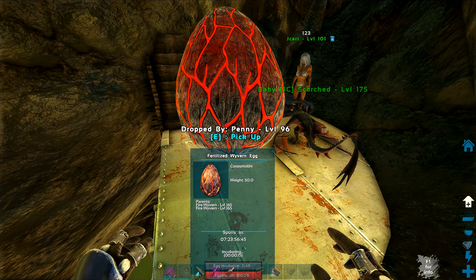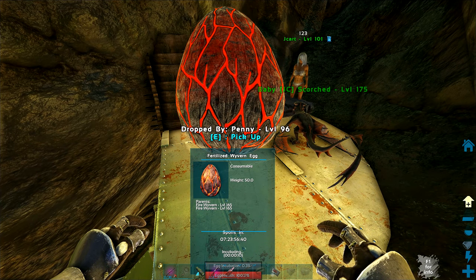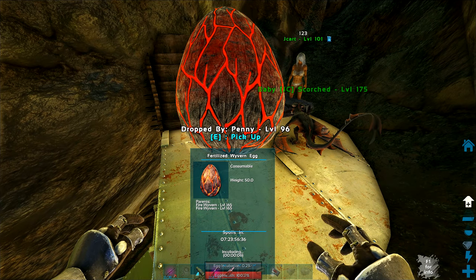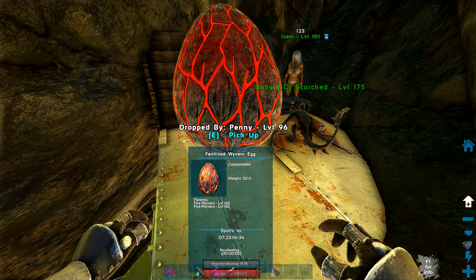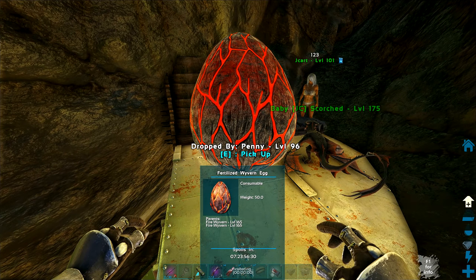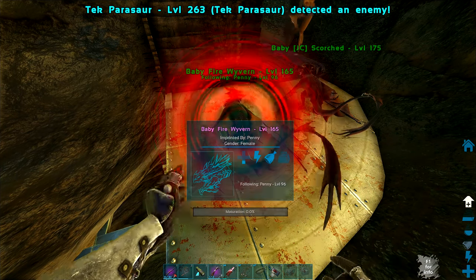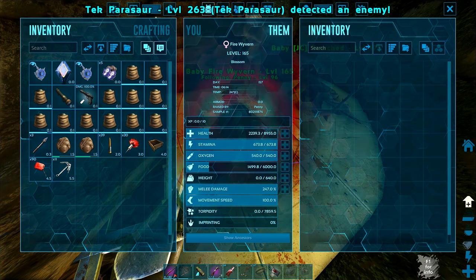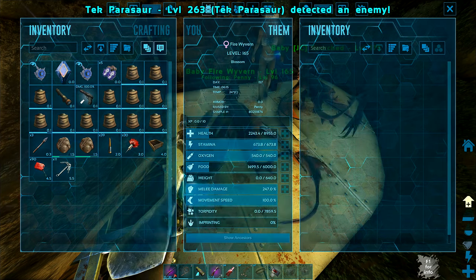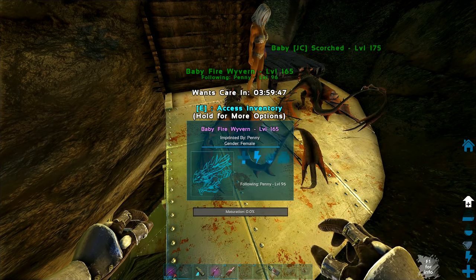I'll get some wyverns for this — I'm only going to use mine to go get poly. Fire is especially good because you can just burn things. Very cool death worms as well. Got the same color — eight or nine HP, pretty similar stats.